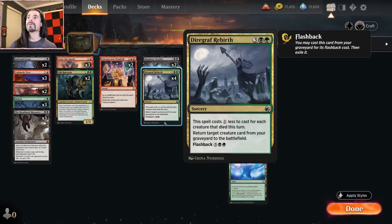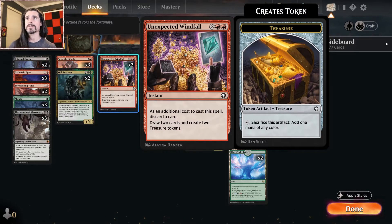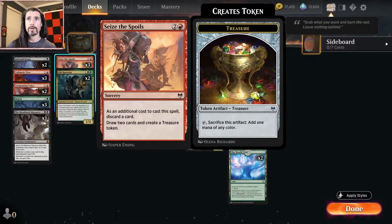We're playing two Cemetery Desecrators to try it out. The usual Diagraph Rebirth is our main reanimation spell — three green-black sorcery speed. This spell costs one generic less to cast for each creature that died this turn. Return target creature card from your graveyard to the battlefield, with flashback for five green-black. We're also running Unexpected Windfall — two red-red instant speed — as an additional cost to cast, discard a card, draw two cards, and create two treasure tokens, allowing us to ramp and draw our reanimation spell.